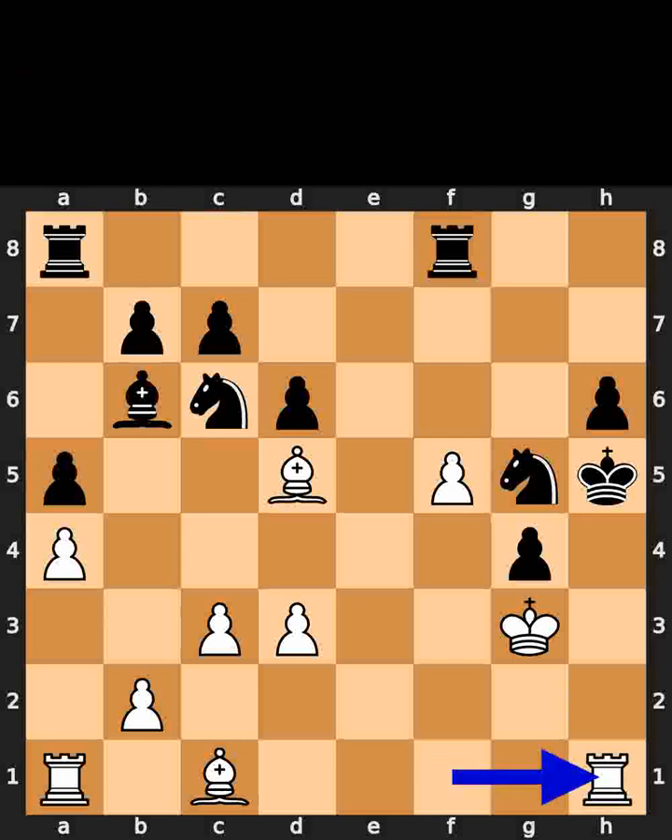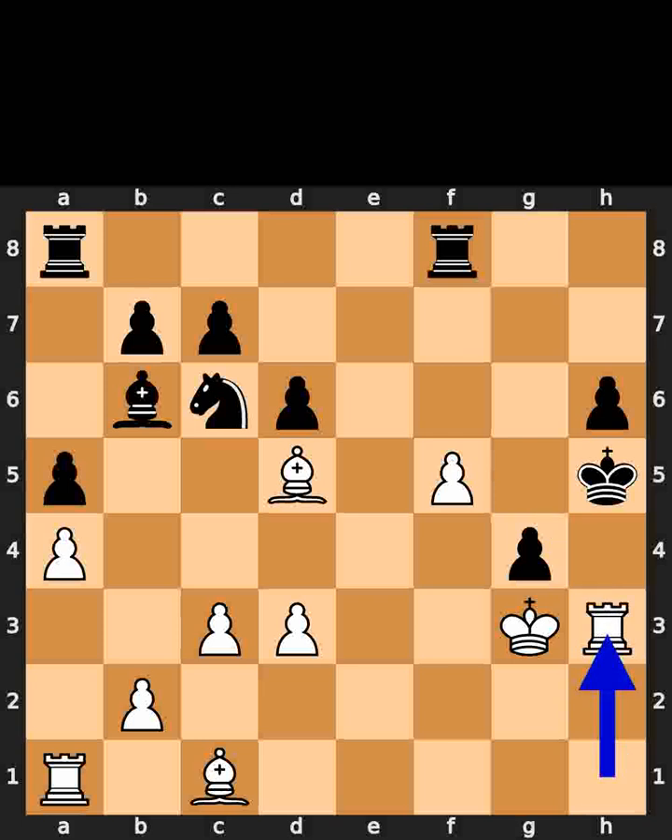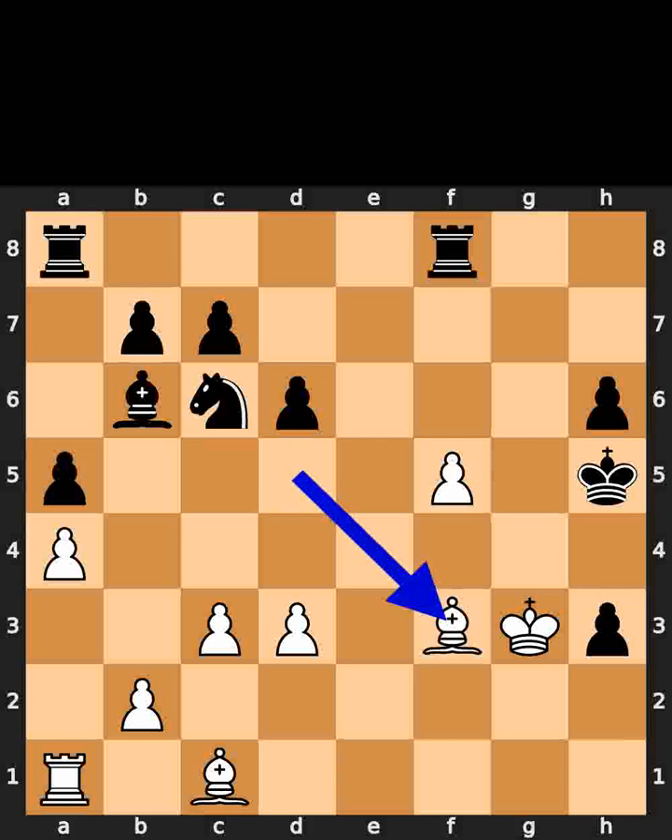White plays rook to h1, check. Black plays knight to h3. White takes the knight on h3 using the rook, check. Black takes the rook on h3 using the pawn. White plays bishop to f3, check.